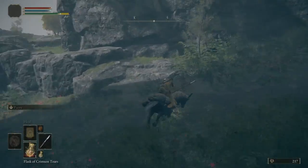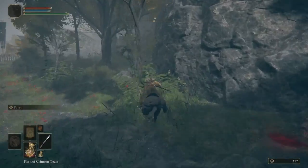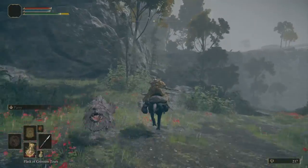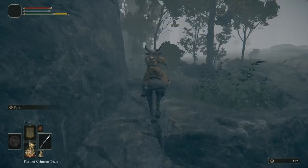A quick backstab will take care of the soldier, or take him out however you need to. That's going to buy us enough time to open the chest and collect the Beast Crest Shield, which is inside. This is a really nice shield that gives us 100% physical negation without being insanely heavy. This shield is going to allow us to block all incoming damage from normal attacks. We're going to collect this shield, mount back up, and leave the camp continuing east.